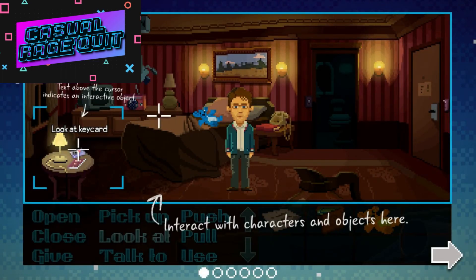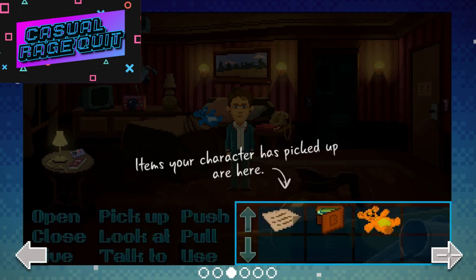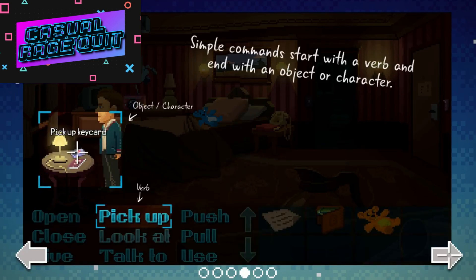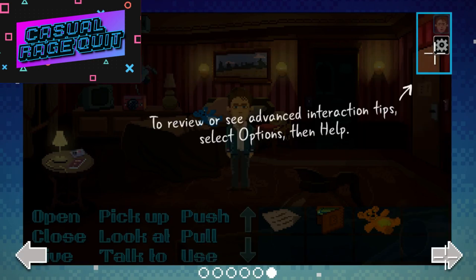Interactive characters and objects — look at keycard, you gotta... okay, next. Give commands to your character by selecting verbs. Items your character has picked up are here. Simple commands start with a verb and end in the object. Complex commands start with a verb, then the object, then the other object.